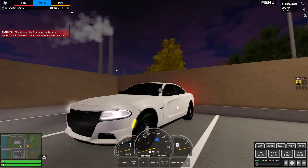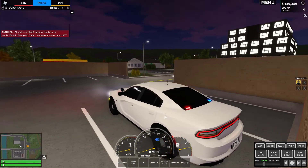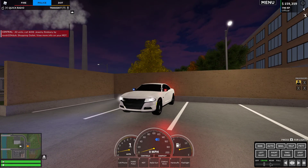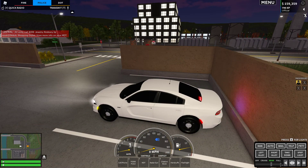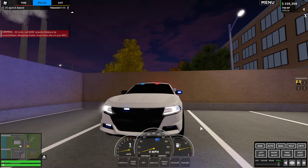First, before we get started on patrol, I'll show you the lights. We have Cruise — you can see there's a cop passing by, Code 3. You have the Rear, which just keeps the rear on for a nice steady burn. You also have 4, which turns all the lights on, which absolutely looks amazing.